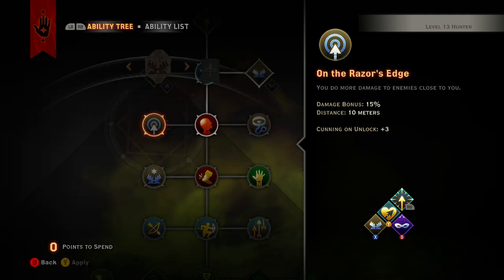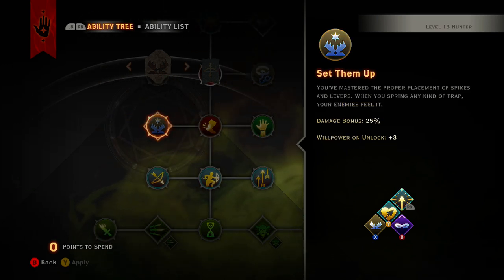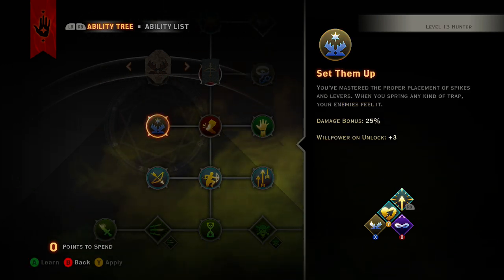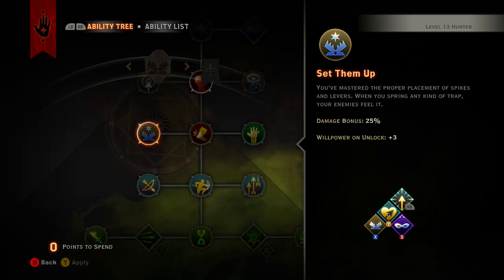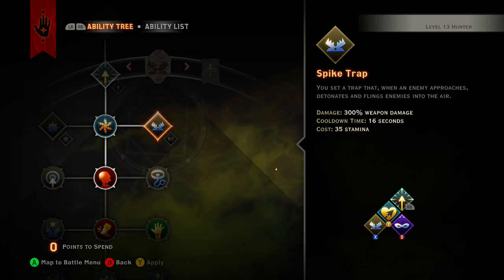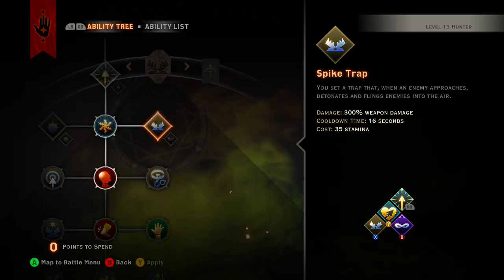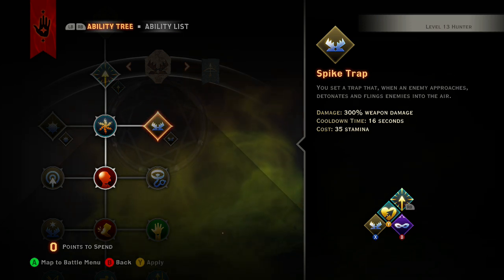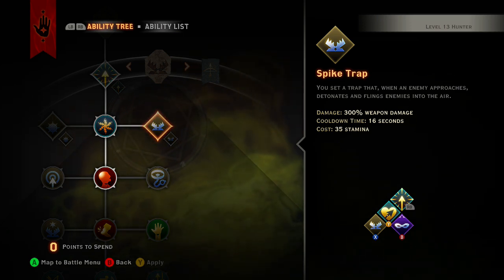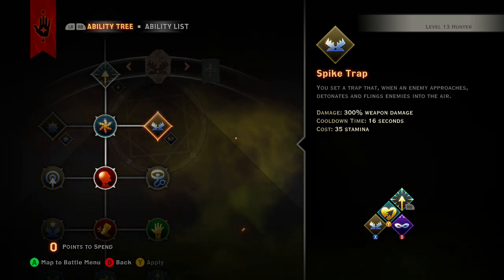For passives you might want Step Them Up, since you're doing door traps with Spike Trap. That adds one quarter more — so about 75 extra percent — making it roughly 375% weapon damage total, which is really cool.